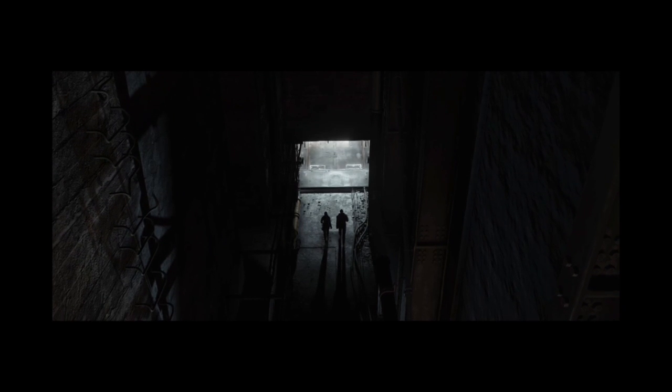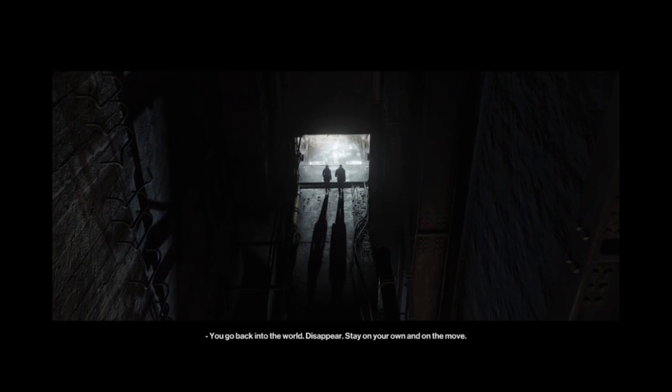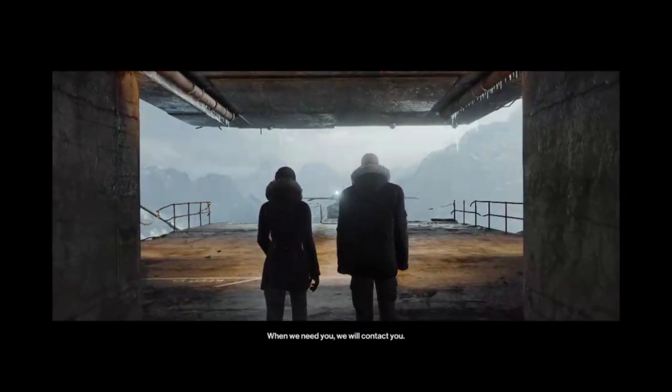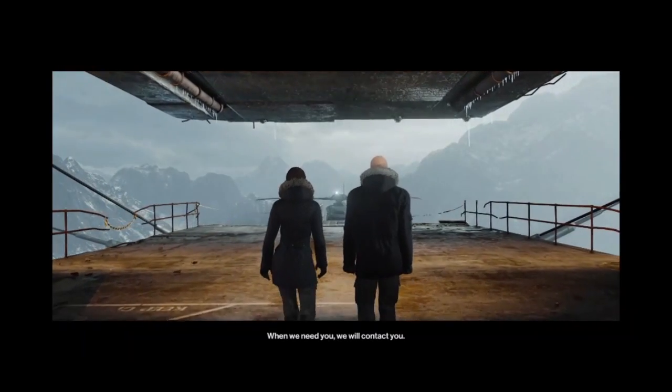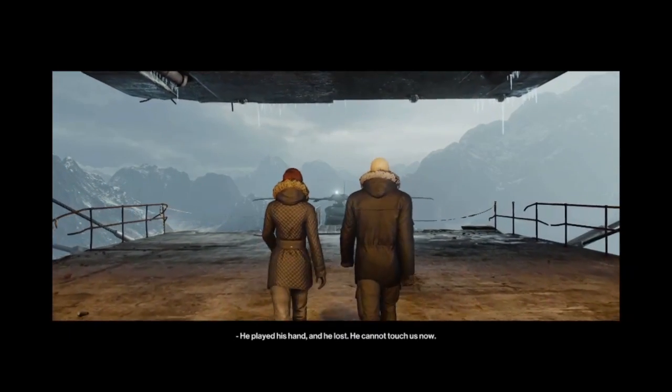So what happens now? You go back into the world. Disappear. Stay on your own and on the move. When we need you, we will contact you. And so — he played his hand, and he lost. He cannot touch us now.